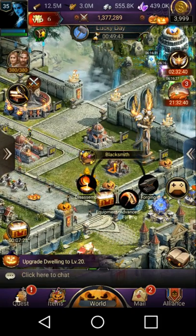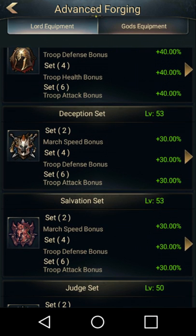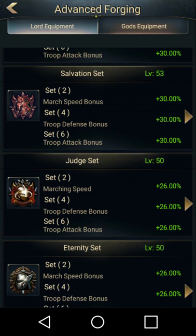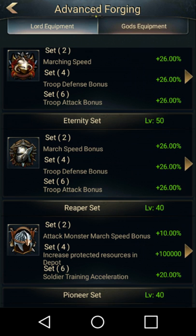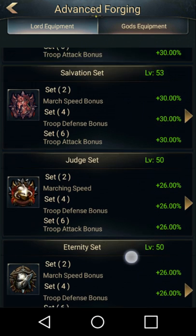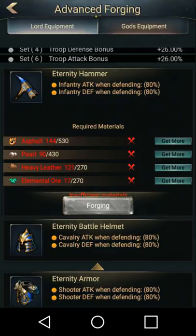I absolutely hate this equipment — it's very hard to get the materials that you need unless you're spending money. The Eternity set is the best one to work towards. A lot of people can hit Lord level 50, but it's very hard to get to Lord level 60 unless you are spending money. So if you're not spending money like most of us, you want to shoot for this equipment right here. Your full set is probably your best option.